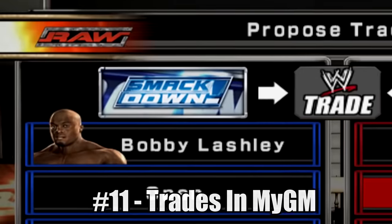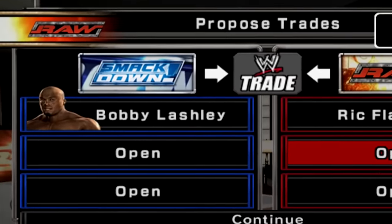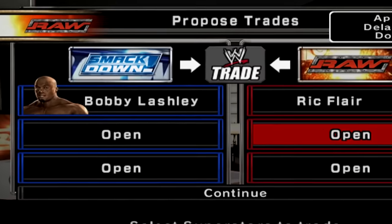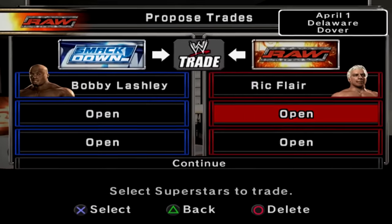MyGM is also getting some returning features in WWE 2K24, with the return of trades to the mode. Don't want a certain superstar on your roster anymore? Just offer them up to a rival brand. And if you're feeling lucky, give them your worst-rated superstar for their top-rated star and hope for the best — though usually it doesn't work.